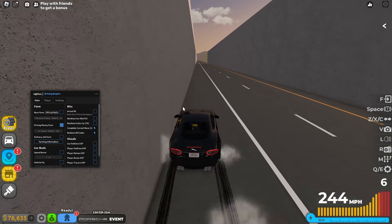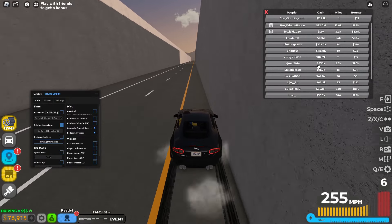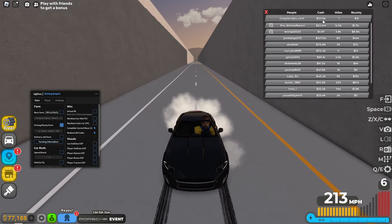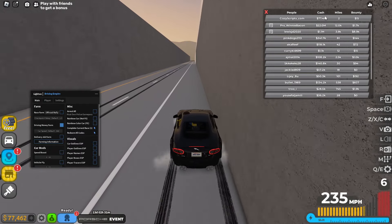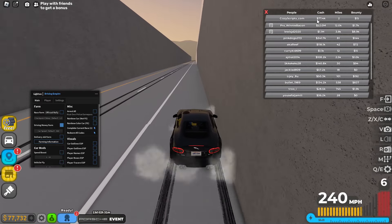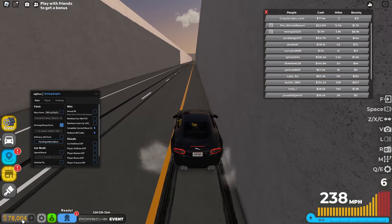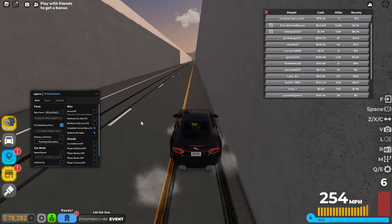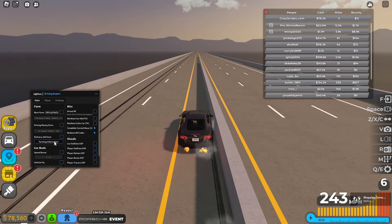Once we put on money farm it will put us in our car and farm money. You can see in the bottom left the money is going up, and if we come to the leaderboard it will update every minute or so. The leaderboard just updated — there we go, that is the money farm.